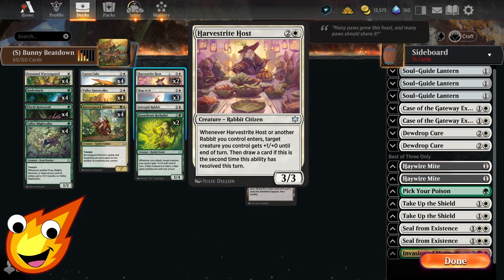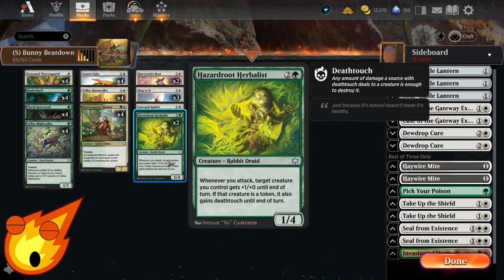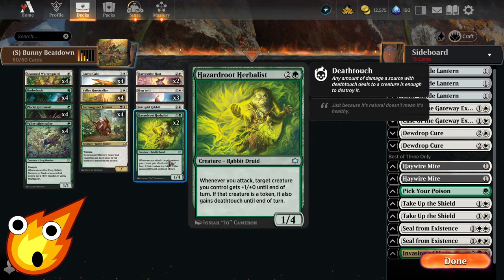Going into the 3-drop slot, we have Harvest Tide Host — a simple 3/3 for 3 mana, a rabbit citizen. When it enters, target creature we control gets +1/+0 until end of turn; however, we can also draw a card if this ability resolves a second time. We only have a single copy of it. Intrepid Rabbit here can also sometimes be key — it has the offspring mechanic, so when it enters, target creature we control gets +1/+1 until end of turn. Rounding out the 3-drop slot, we have Hazard Root Herbalist: whenever we attack, target creature gets +1/+0 until end of turn, and this also gives one of our token creatures deathtouch.